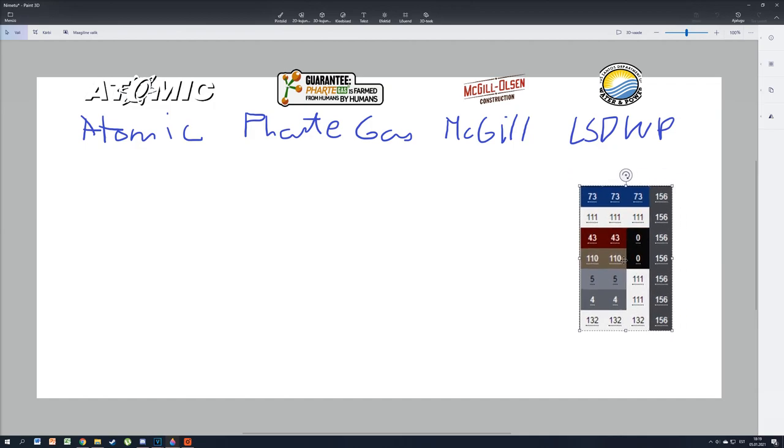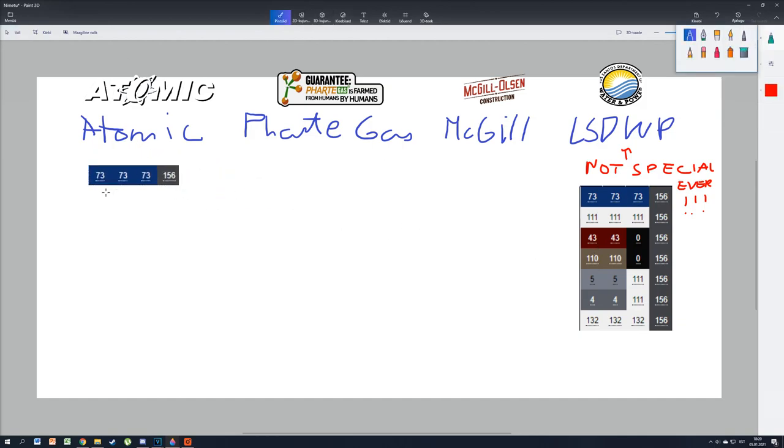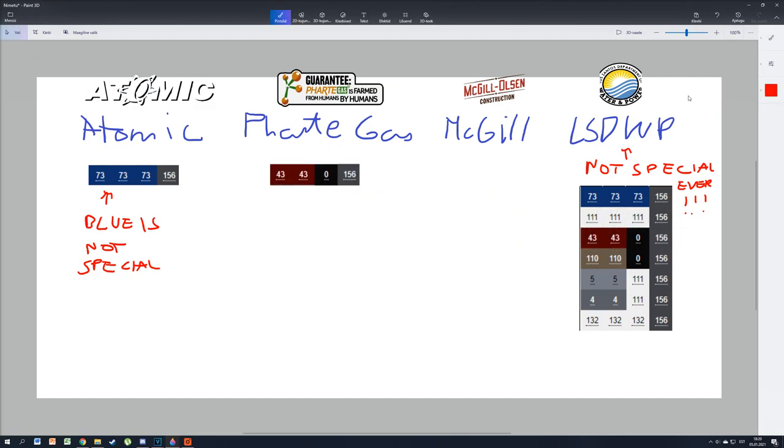So if you see that livery, do not steal it. This van is never special regardless of the color. However, this is not the case for the other three liveries. Atomic can only spawn in blue color in free roam — other tones are cut from the game. So if you see an Atomic in the parking lot which is not blue, it's special.